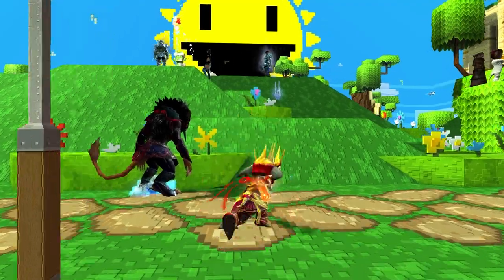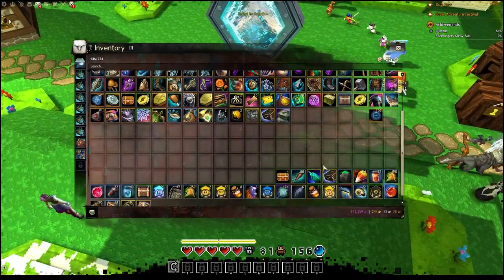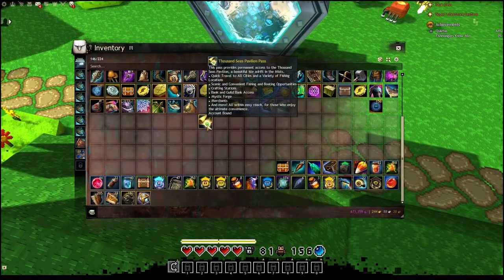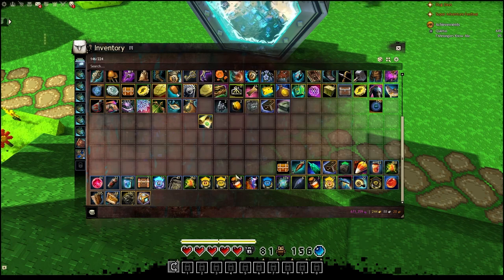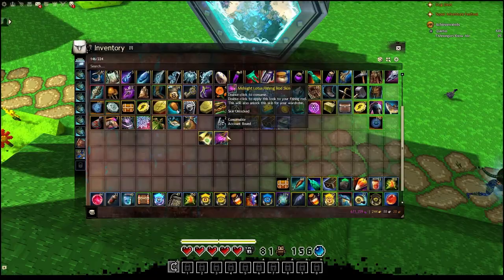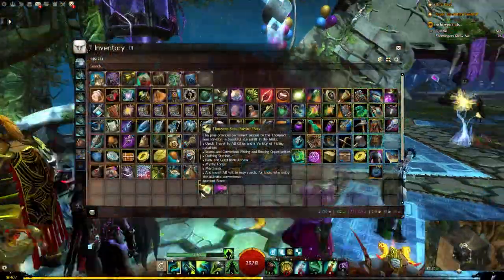Hey guys and welcome back to a brand new demo. Of course we have to start in SAB while SAB is active, but today we have the brand new Thousand Seas Pavilion pass as well as the brand new Midnight Lotus fishing rod. Let's start off with the Thousand Seas Pavilion pass.